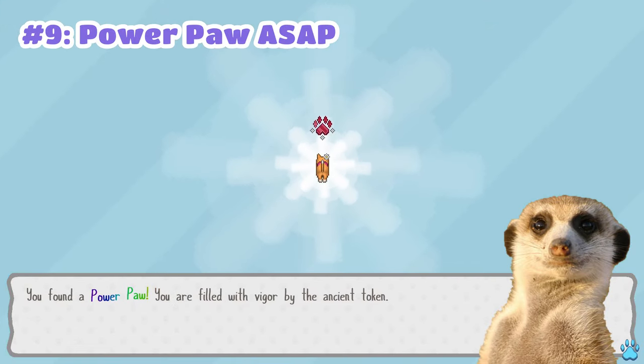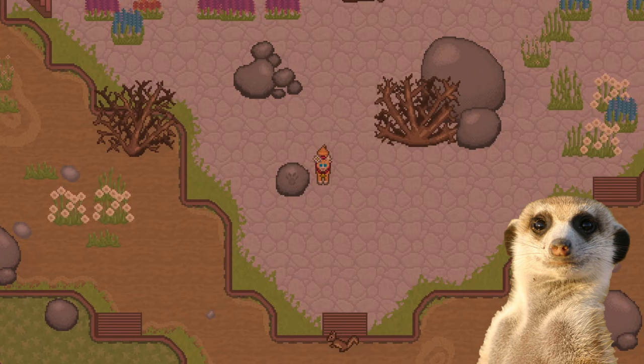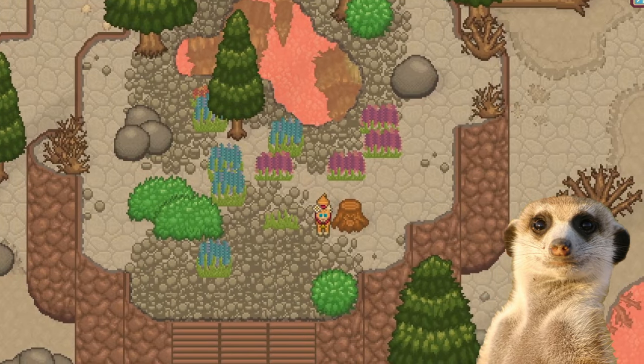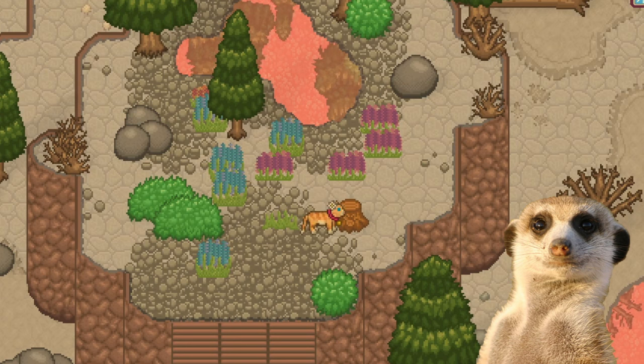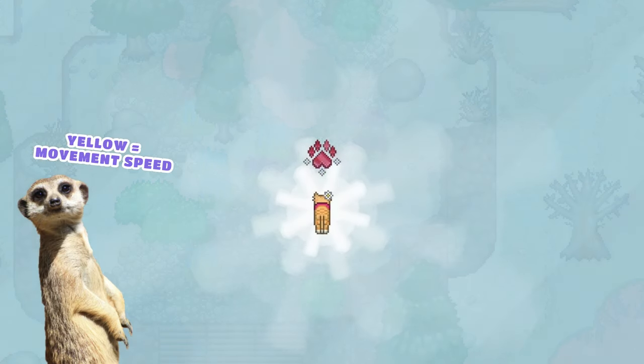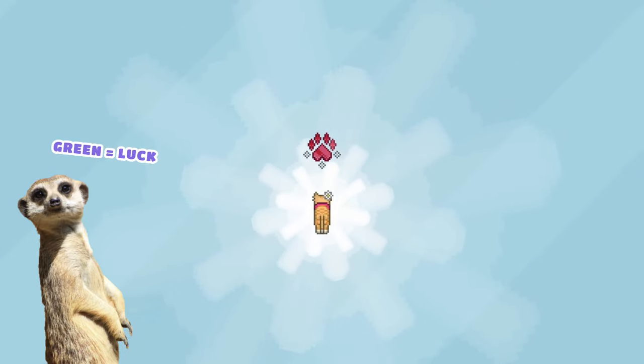Number 9: Keep gathering power paws. There are tons of them hiding on rocks, floors, seasonal trivia rewards, festival rewards, and many more. Power paws increase your stats depending on what you get: red paws increase your health, yellow increases movement speed, green increases luck which affects your hunting, and blue increases the hunger bar.